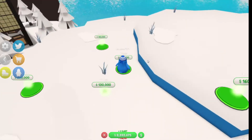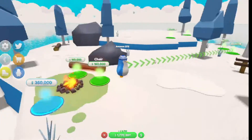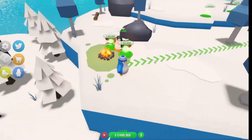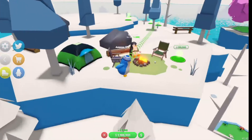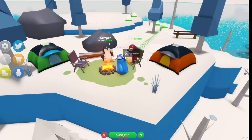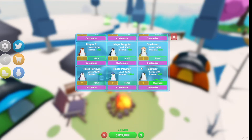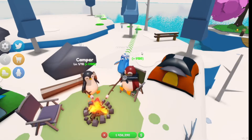Up here we have the island extension with loads of cool stuff - snow, path, grass, trees, rocks, campfire - so it looks like we're getting all of the decorations first. We also have the camper penguin and two chairs with two tents. We can level up these camper penguins to level 10 and these ones will earn us a lot more money than the other ones.